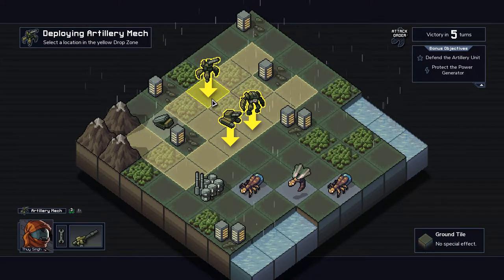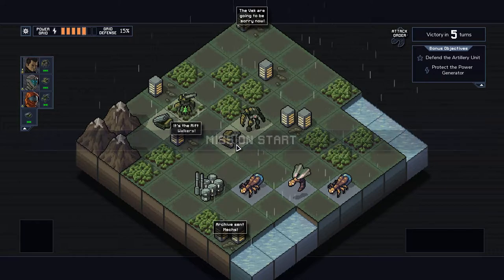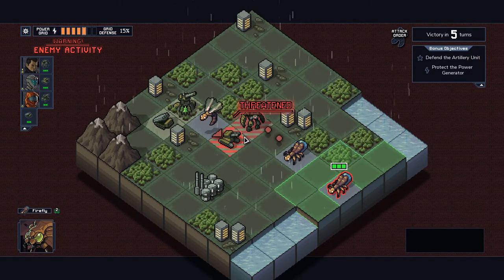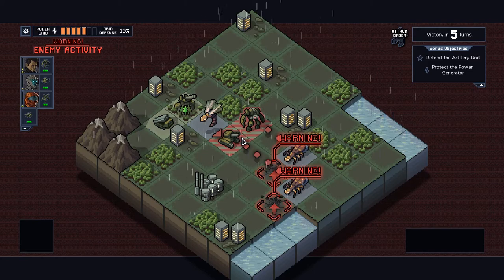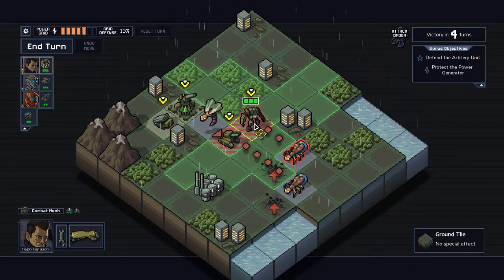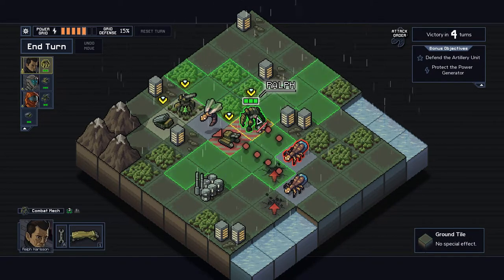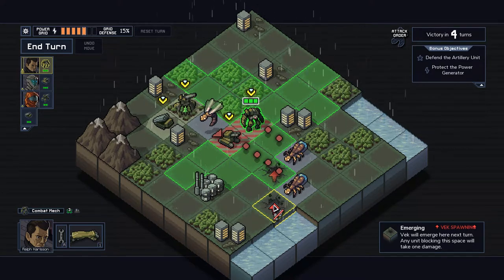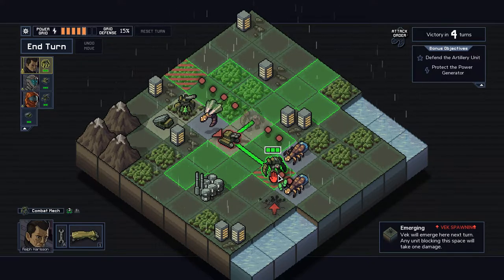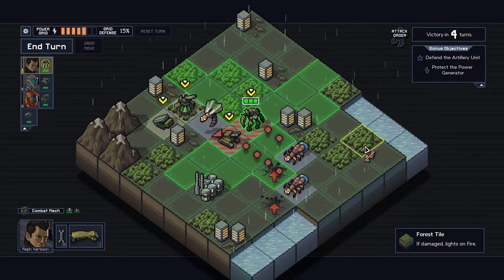I generally want my punchy mech toward the front, my tank mech where it can get a line of sight, and my artillery mech usually in the back. We have a pretty easy opening volley right now. By the way, you always move and then shoot - you can't shoot and then move, that's not even an option. These are areas where the Vek are going to emerge, and it behooves me to step on them. I do take damage if they try to emerge - it's almost like an instant kill to an enemy who's not even there yet.